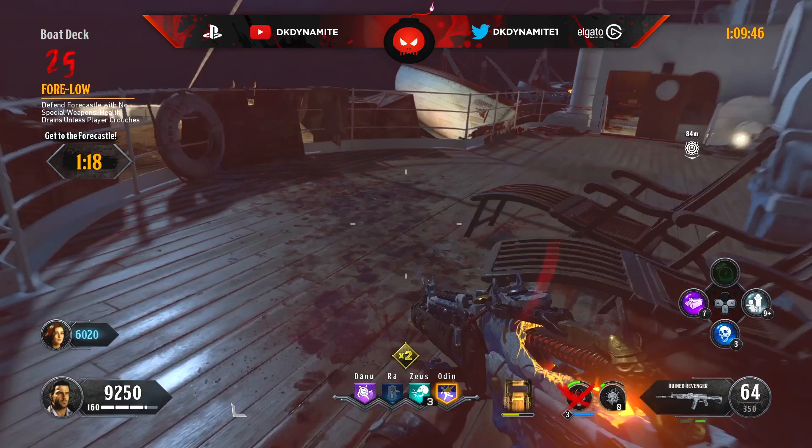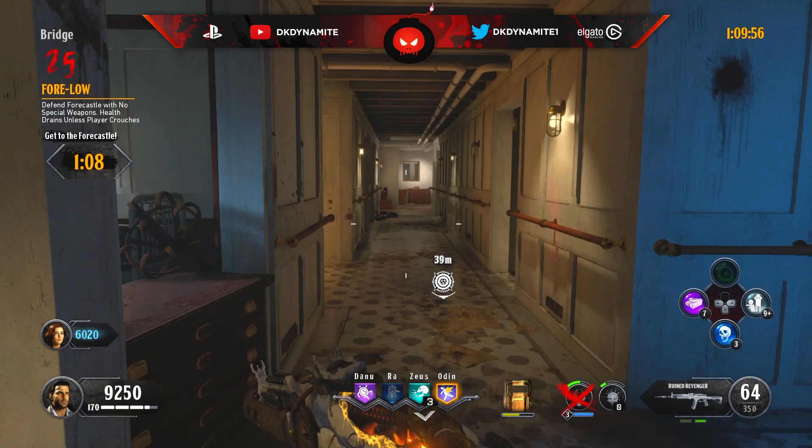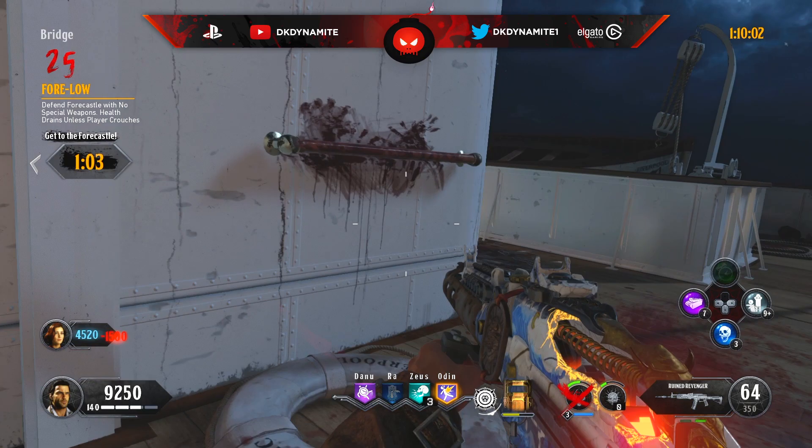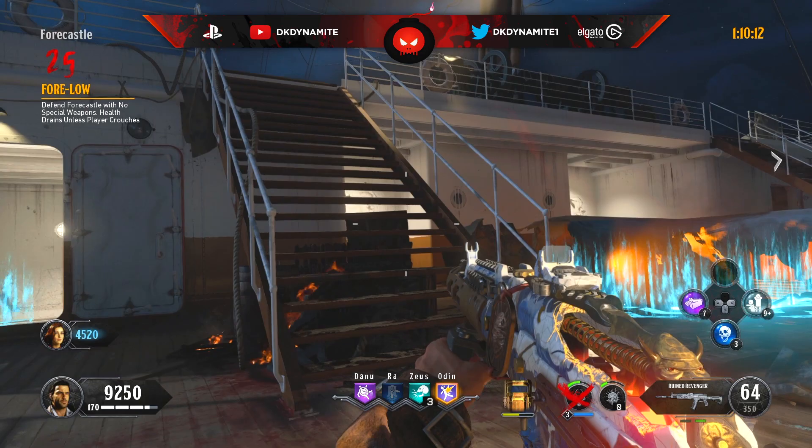For round number 25, defend the forecastle with no special weapons while you get a health drain if you're not crouched. Crouch occasionally to get your health back — Quick Revive will help regenerate health faster. Use Homunculi and thermite fires to your advantage, use any powerful elixirs you're willing to spend, and stick through the round despite Blightfathers and Stokers occasionally spawning. You just can't use your specialist weapon.